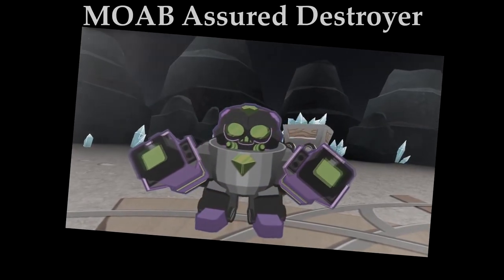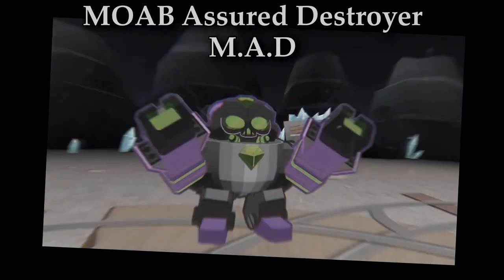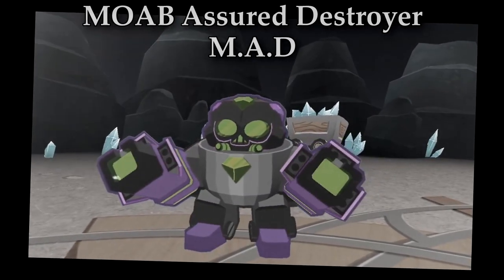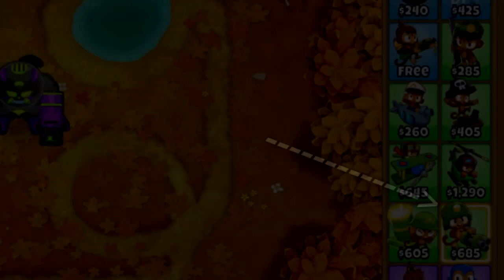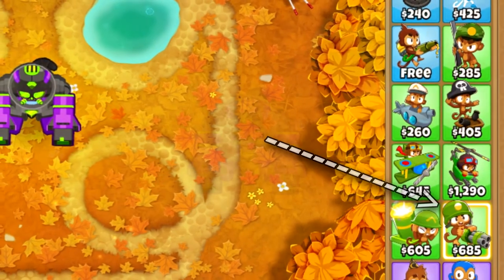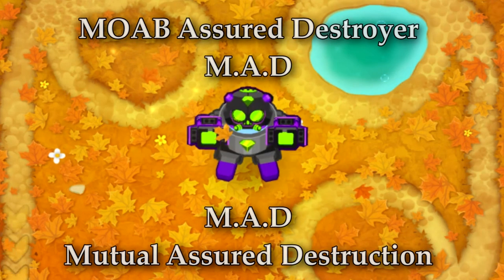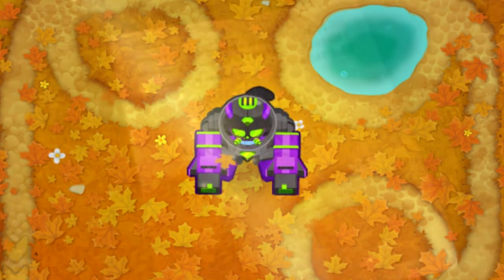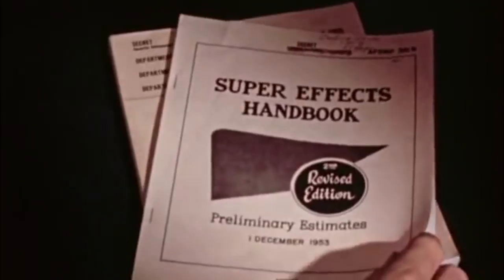The MOAB Assured Destroyer, or the MAD, is the tier 5 upgrade of the Dartling Gunner's middle path in Bloons Tower Defense 6, and it has an interesting history behind it. The tower is in the military category, and the name is a wordplay on the military doctrine Mutual Assured Destruction, which is a nuclear strategy that says a nuclear war between two countries with second strike capabilities would lead to the complete annihilation of them both, deterring a first strike.